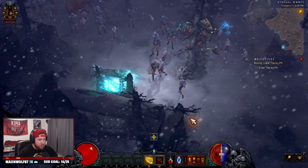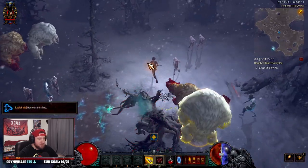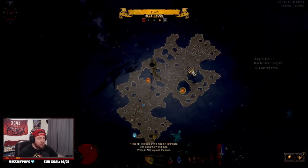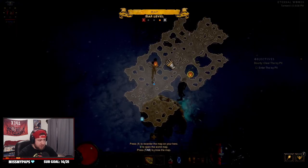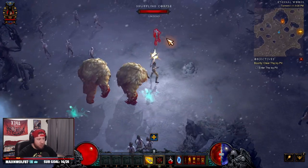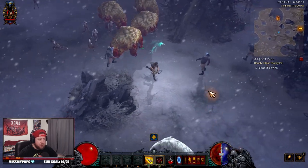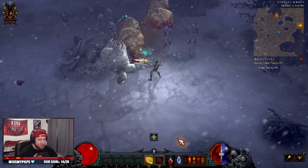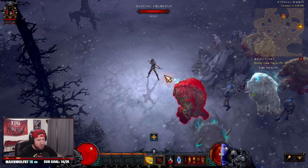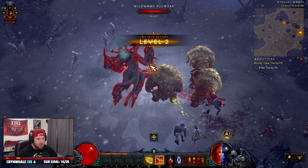I'm going to find a safe spot and equip the bow without dying. There we go — decent bow, not the best, but we got one. Now that we've explored the whole map, everything is snapshotted or locked in at level one. The monsters are at level one, so now all we want to do is start attacking things and get our massacre bonus.